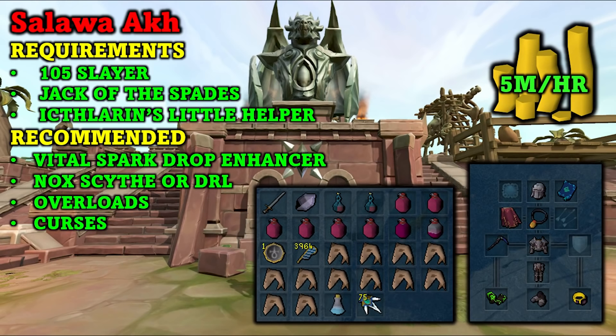Moving on to our last method — killing Salova Axe. This is an AFK money making method and you can make 5 mil per hour quite easily off task. If you are on task the GP per hour is much higher, close to 10 mil per hour. The requirements are 105 Slayer, the Jack of Spades quest, and the Ichtarin's Little Helper quest. Recommended is Vital Spark Drop Enhancers, purchasable from the Dungeoneering Shop for 1,000 Dungeoneering Tokens — they double the Vital Sparks you get from drops, and Vital Sparks are worth around 300k each. Also recommended is a Noxious Scythe or Dragon Rider Lance for AoE melee abilities.